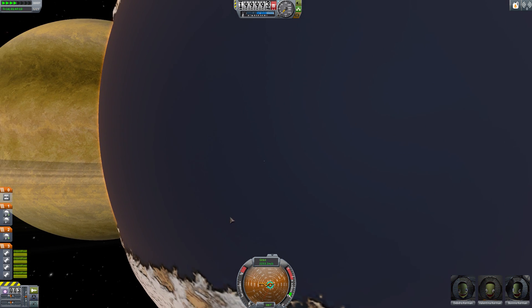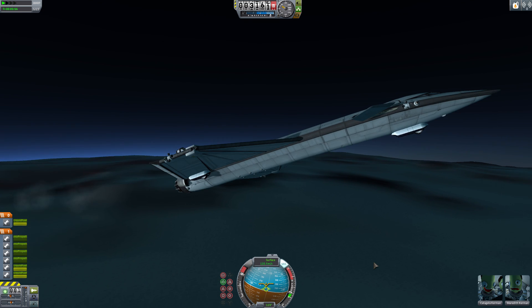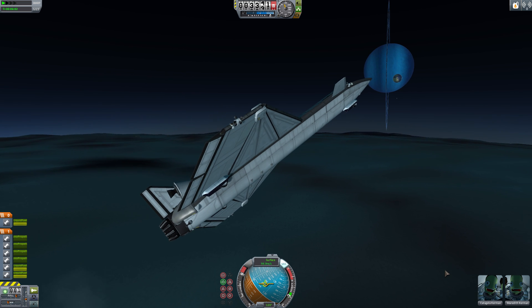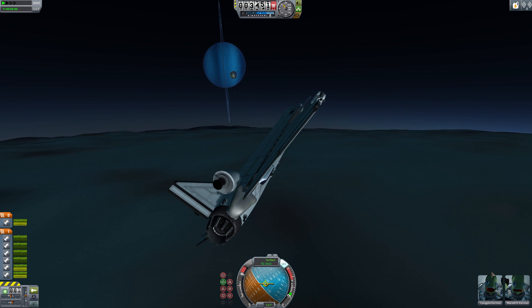In total, New Horizons adds 19 new bodies to explore, each with their own unique and interesting characteristics. New Horizons will work in career mode, as contracts are updated to reflect the solar system that you'll find yourself in when playing a New Horizons career. And what a solar system it is!